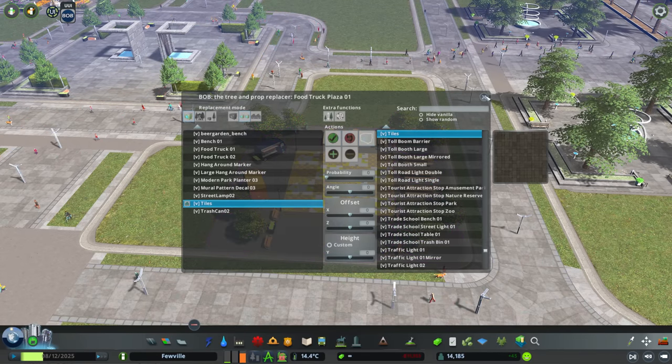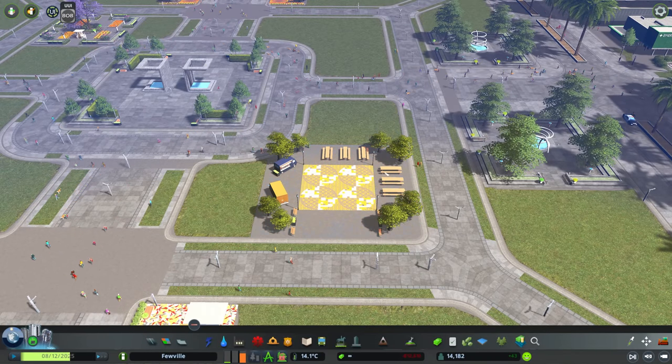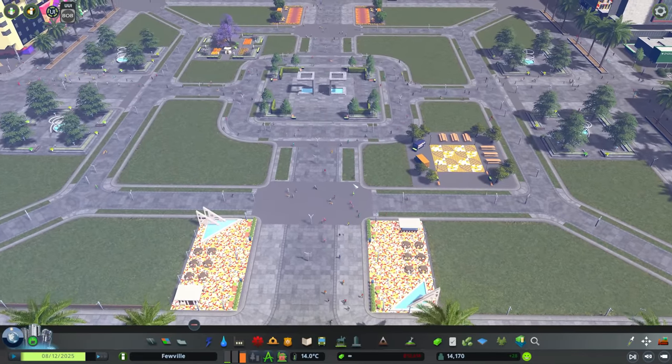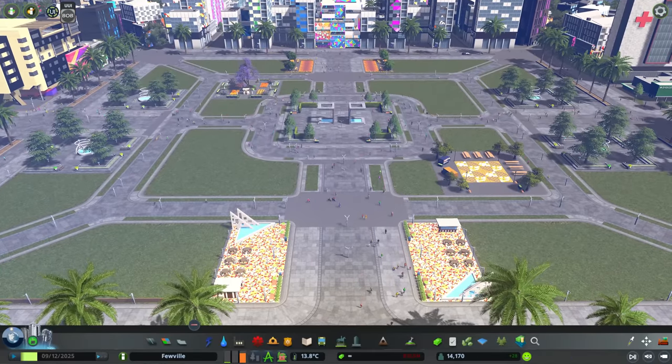Another little tip for detailing your plazas: if you have BOB, use it. This asset comes with light tiles which don't blend in very well with our blue stone roads. If you have BOB and access to mods, just remove those tiles and add your own around it, or use the space as a concrete area. It looks a lot nicer when your tiles and colors all blend in together rather than being a little bit random.